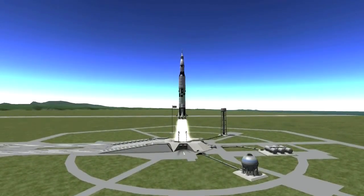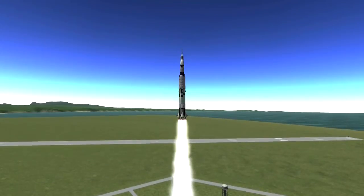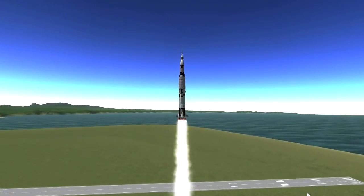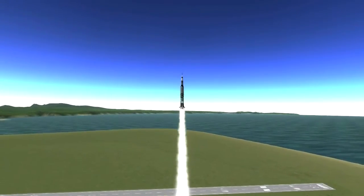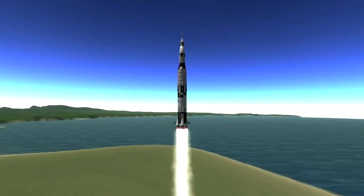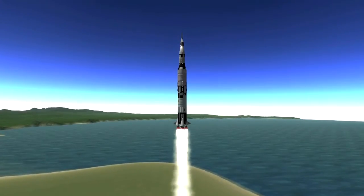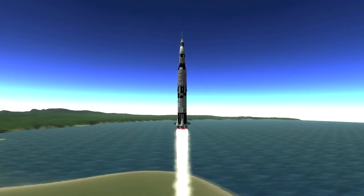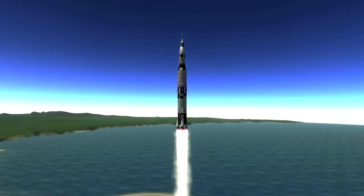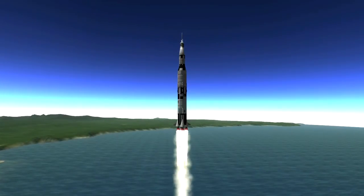That's a beautiful engine plume. The rockets on my personal Saturn V don't produce that nice plume and I'm really jealous. I want to look at the configuration files to figure out how to get this onto my build. Obviously this is built for stock Kerbin so it wouldn't work with realism overhaul as it currently is — considering the quantity of fuel in the stages it would need a serious makeover to work with realism overhaul.